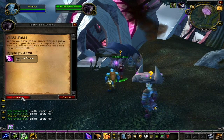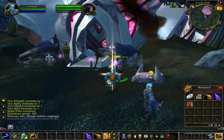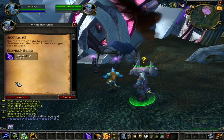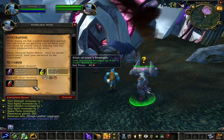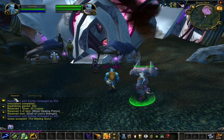Speak with Technician Zana and turn in the quest 'Spare Parts' for 360 experience points plus an item of your choosing. Speak with Vindicator Aldar and turn in the quest 'Inoculation' for 450 experience points plus a quest item. He'll then turn around and offer you the quest 'The Missing Scout.' All you have to do for this quest is head southwest and speak with Tolan, who is outside Shadow Ridge.